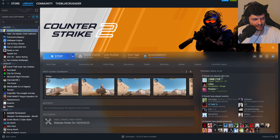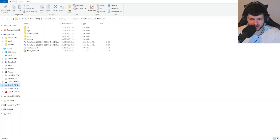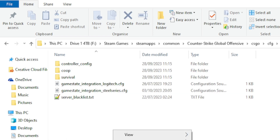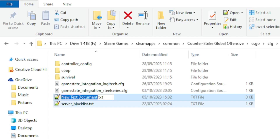Go to Steam, to the CS2 game, right-click, press Manage, browse local files — this will open up the CS2 game folder, which is still called Counter-Strike Global Offensive. From here, go into 'csgo' and then go into the folder that says 'cfg'. Right-click, press New, press Notepad document, and save this as 'jump throw'.